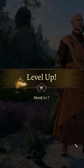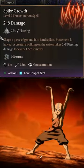Twinkle toes. At level 7, multi-class into cleric and select the nature domain to improve your waterbending skills and learn how to earthbend in battle.